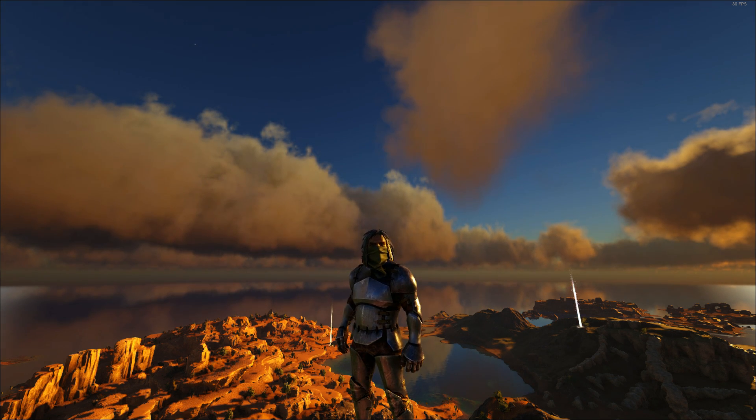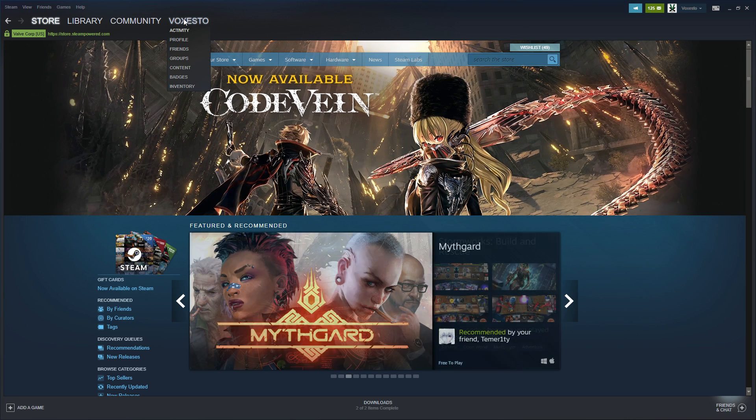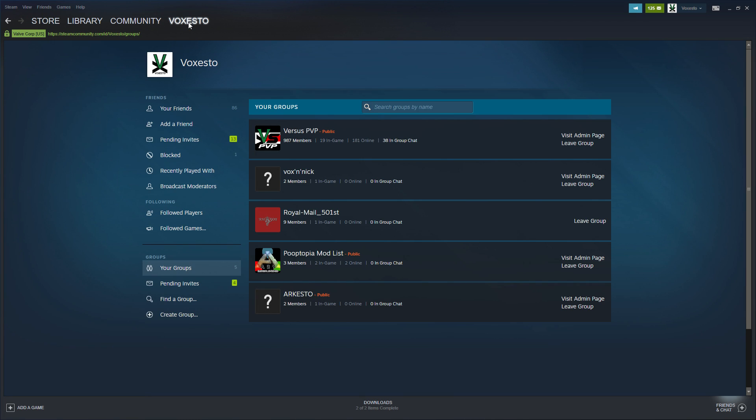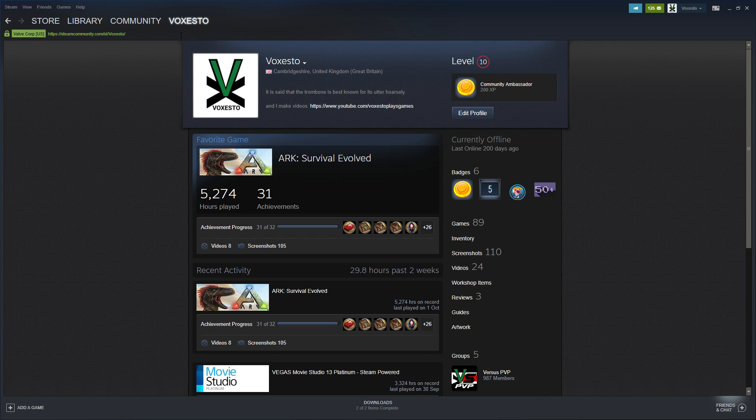So how do I find my Steam64 ID? It's quite easy. First off you're going to need to go on to Steam — just open Steam up. Then click on your profile. You can go down to profile or just click your name. There's a little drop down where your name is. Just click profile.